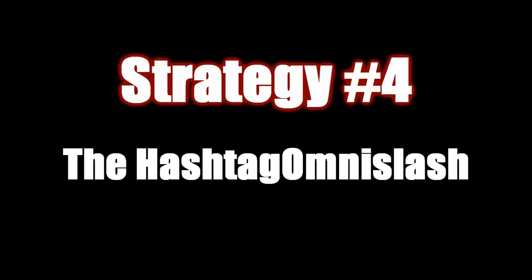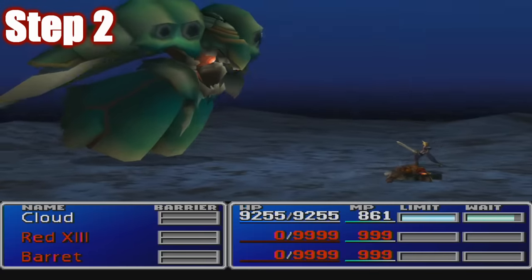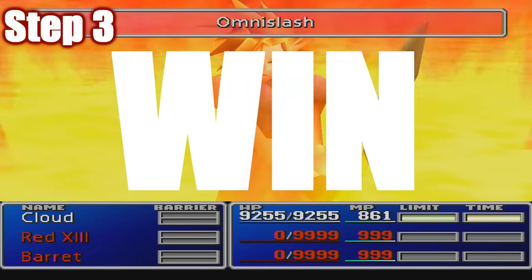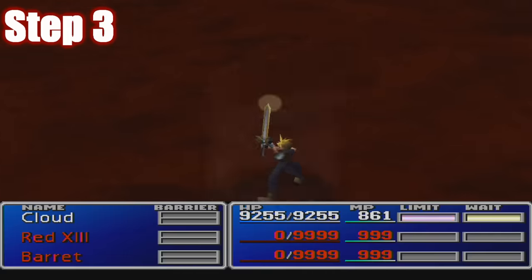Strategy number four: the hashtag Omni Slash strategy. Step one: equip eight Lines and eight Counters to a pretty buffed up Cloud. Step two: use Omni Slash before Emerald attacks. Step three: win. That's it. You won. Game over.